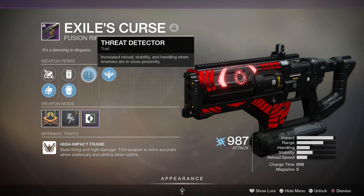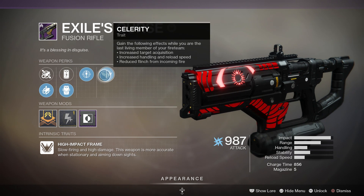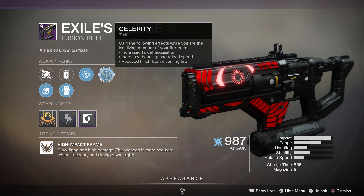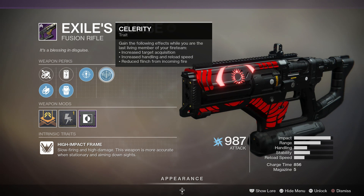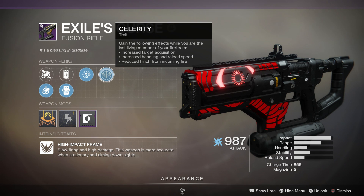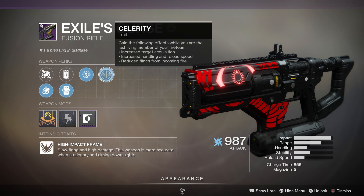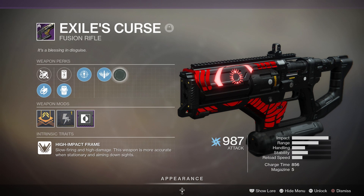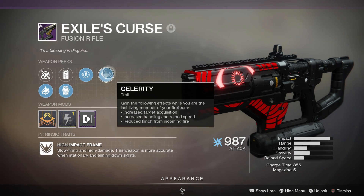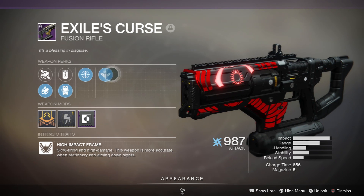The final perk is Celerity, which is one of the new perks that can roll on the Trials of Osiris weapons. It gives you increased target acquisition, increased handling, increased reload speed, and reduced flinch when you're the last living member on the fireteam. Sure, since we're going to play some 3v3s this won't really help, but if you're playing something like Trials Survival then this may actually be pretty useful. It can roll on all the Trials weapons, I think, except for the heavy ones.